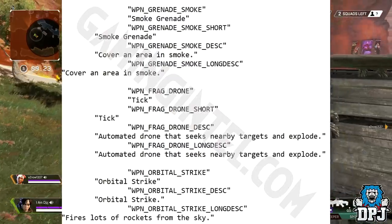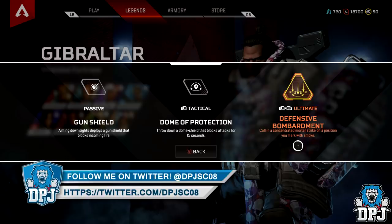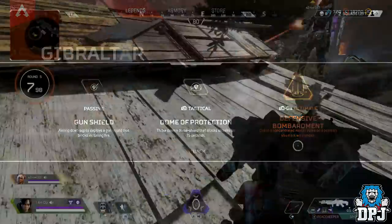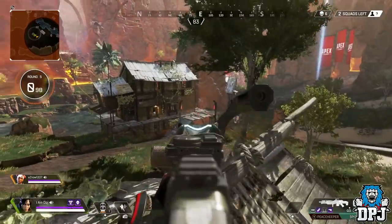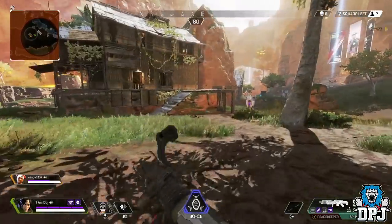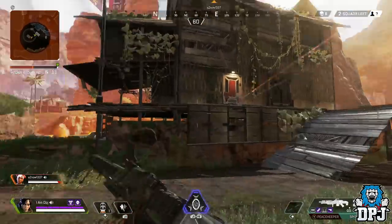The last datamined item is the Orbital Strike, which fires lots of rockets from the sky. This sounds similar to Gibraltar's Defensive Bombardment, but I imagine it won't be anywhere near as effective. Gibraltar's ability covers a small area and is great for making teams back up and scramble from a position. The Orbital Strike could serve a similar purpose, but almost certainly won't match the scale of Gibraltar's ultimate.